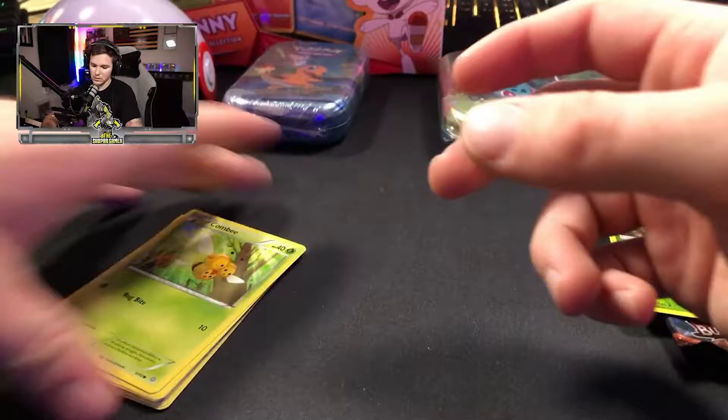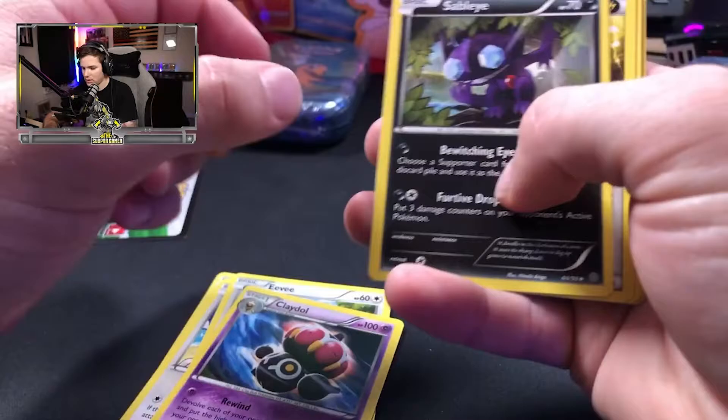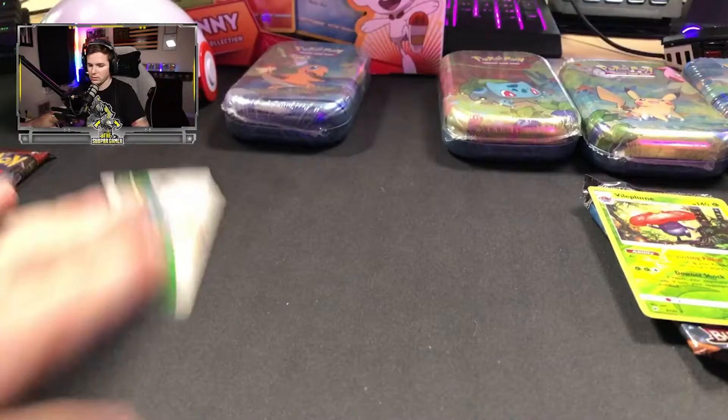Let's start with Ancient Origins. Combi, Relicanth, another Meowth, Eevee in an Eevee tin, Sableye, Energy, Double, Porygon. Going into a reverse holo Forest of Giant Plants. Code card for you guys right there.